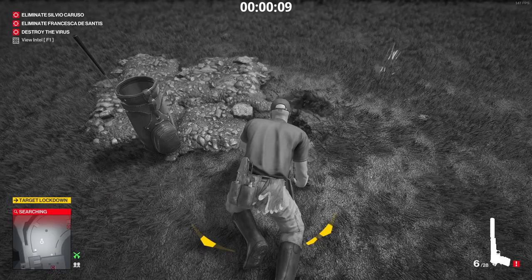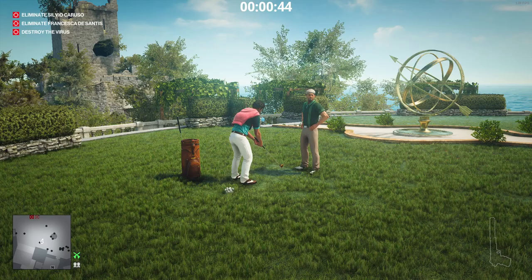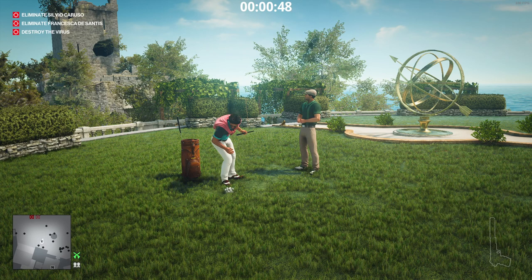For those of you that don't know, there's a feature in Sapienza that spawns an invisible explosive golf ball right next to Silvio Caruso. This golf ball is only there for a limited time — it disappears the moment Silvio Caruso picks up his first golf ball.